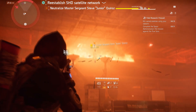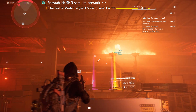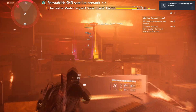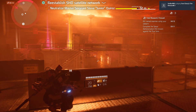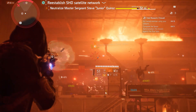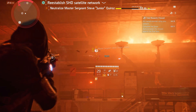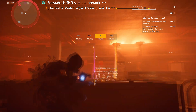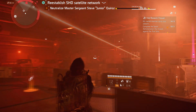Damage the named boss until he's at last blood. You can hit him slowly after the armor breaks, then switch to your sidearm to finish him off.